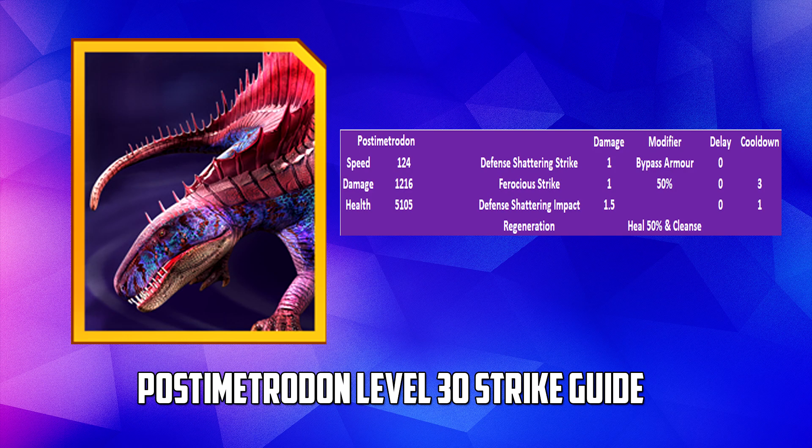Hi everyone, welcome along to another Jurassic World Alive video. Today I'm going to give you a strike guide for the upcoming epic strike this week. If rumours are correct — and they usually are — it looks like we're going to get a level 30 Postimetrodon as a single dino. The usual tactic of just bleeding everything to death is probably not going to work, so for lower players especially, we're going to have to be a little more creative.